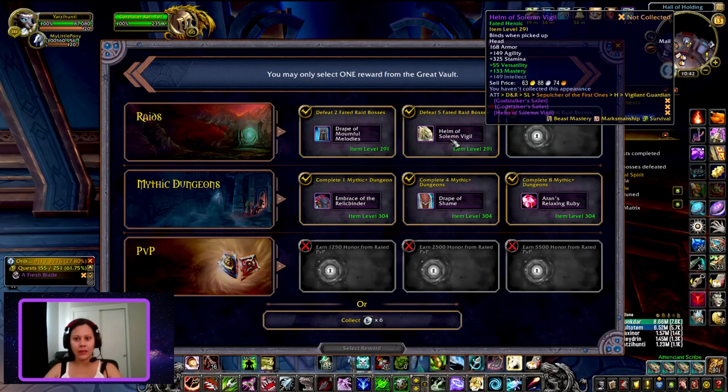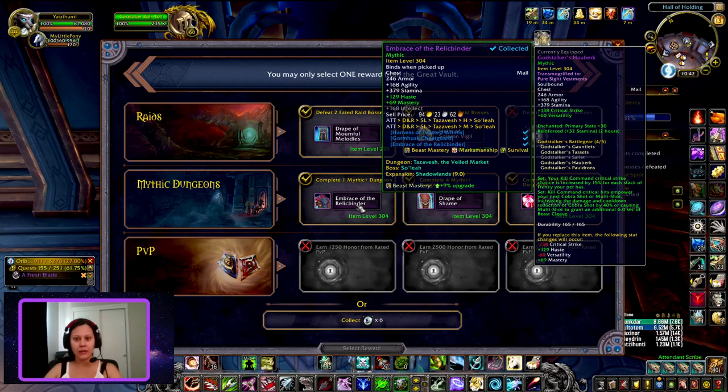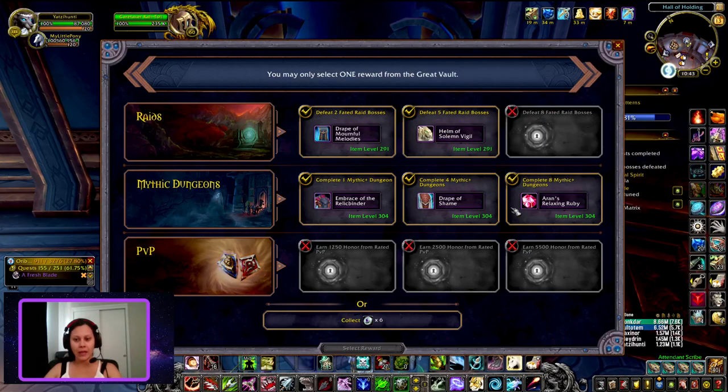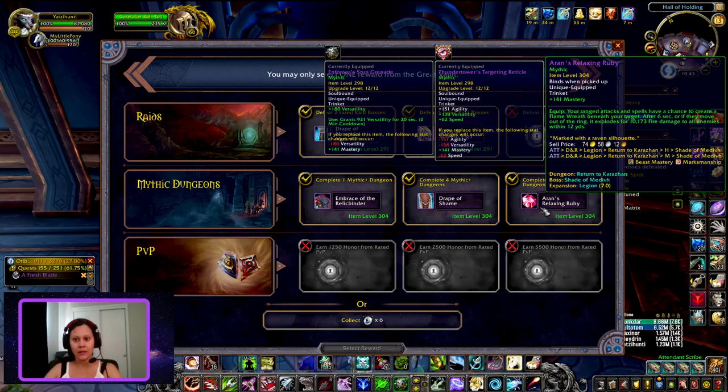A cloak I don't need, a helm I don't need, a chest I don't need, a back piece I don't need. Your range of attacks and spells have a chance to create a flame wreath beneath your target. After six seconds or so, move out of the ring — it explodes.